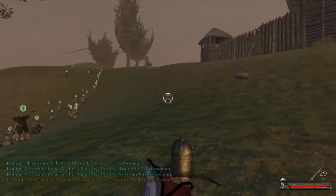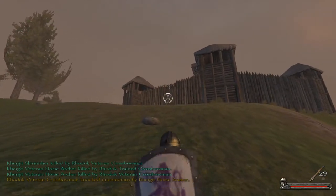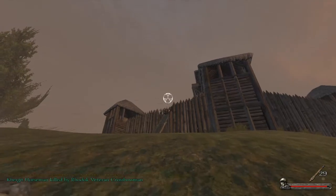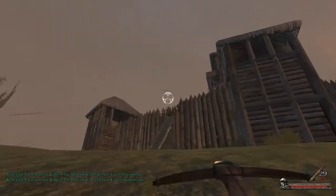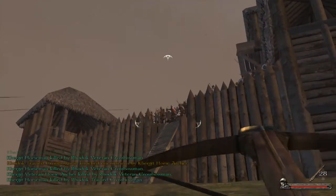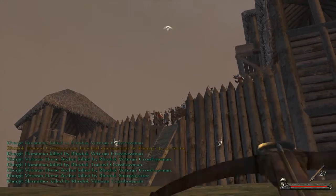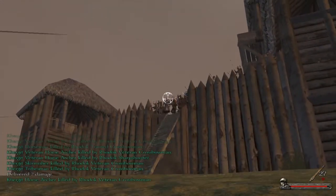At this distance, these guys are going to ping bolts straight into the castle and take out the defenders. What I like to do is get them to take out as much of the enemy ranged troops as possible, then I'll get a bit closer and start pinging the battlements, taking out troops as I go.